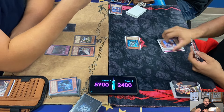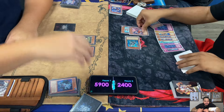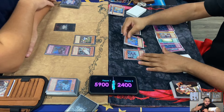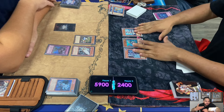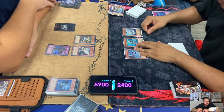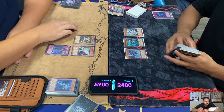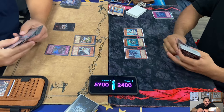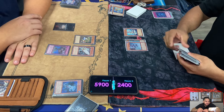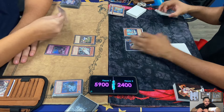Lowe's normal summons Mermail Abyss Sturge. Abyss Sturge - you discard one Water Monster from your hand, kind of like Pike, except the difference is you add a level 3 Water Monster from your graveyard to your hand. He can't run over the Dianaea, so he goes Big Eye. Big Eye takes the Dianaea.